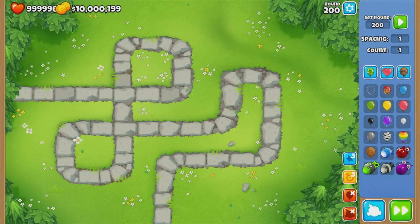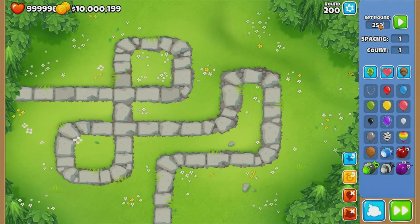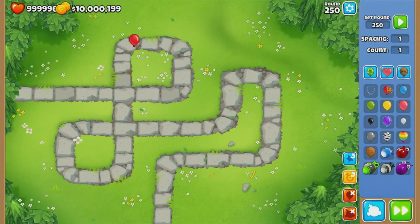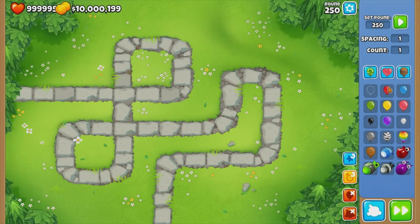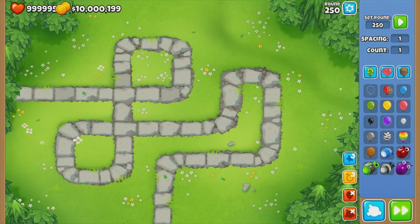As you can see it's gone faster. Now if we set it to round 250, it's even faster. This is how Ninja Kiwi makes the levels get progressively harder, and it helps to keep the game entertaining.